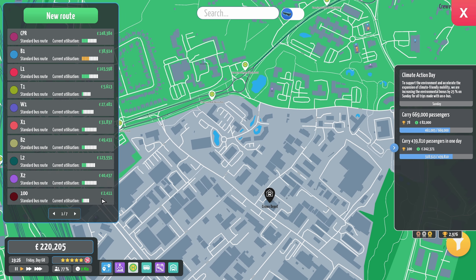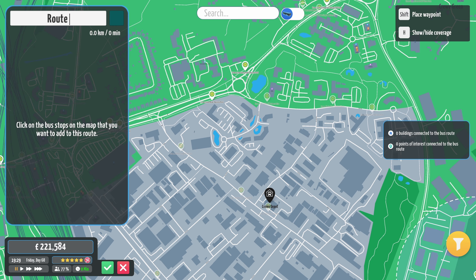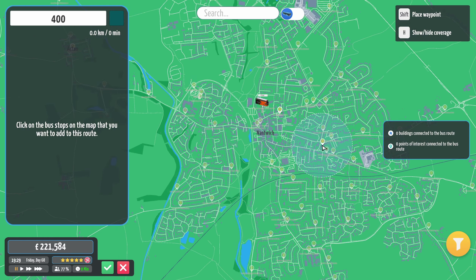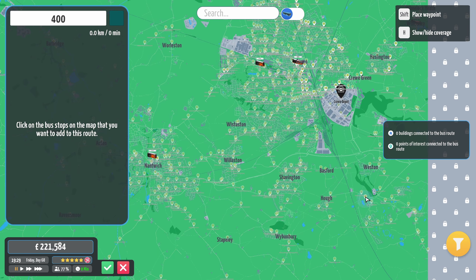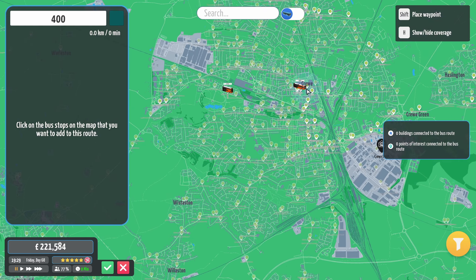Yeah, I said I'd finish that off and I've probably forgotten about it. What are we running out of Crewe then? Should we run 400s out of Crewe? I'm feeling a route that just runs down to Nantwich and back — lots of little single-deckers just sort of pootling round. I think that would be good for Crewe here.